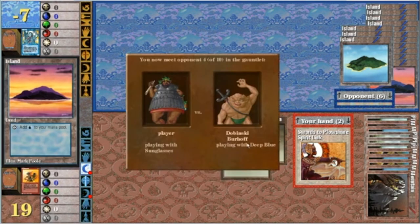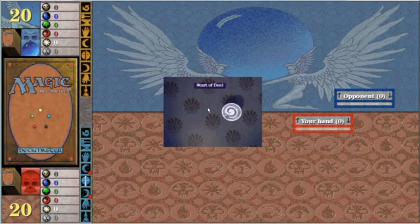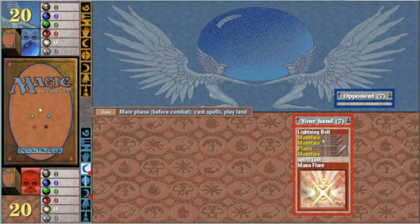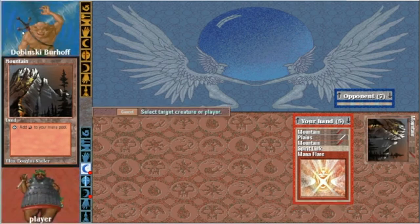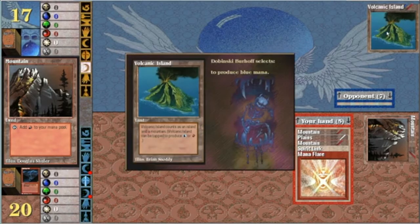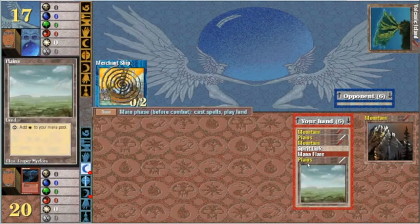So this deck is — he's playing the Deep Blue, Dobinsky/Berhoff. Opponent 4 of 10 in the gauntlet. I always play first. No land — take a mulligan. There we go. Volcanic Island — beautiful artwork by Brian Snoddy. He's got a Merchant Ship. I don't have any islands so I don't need to worry about it.